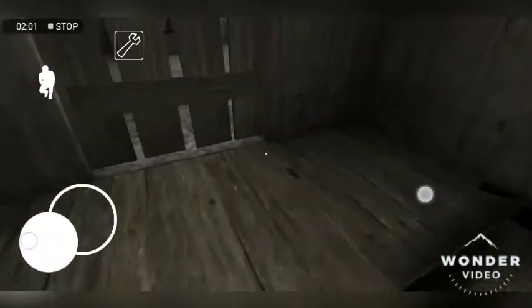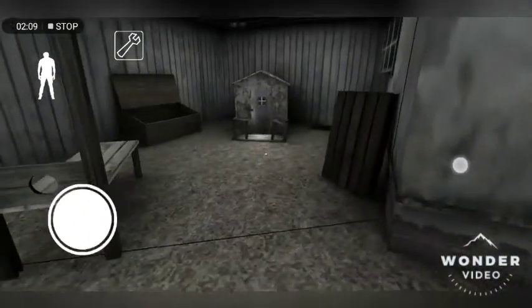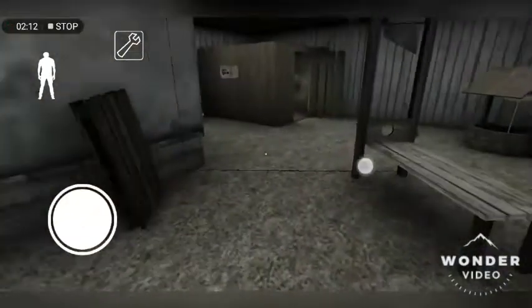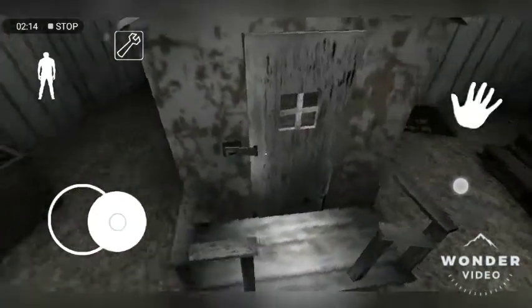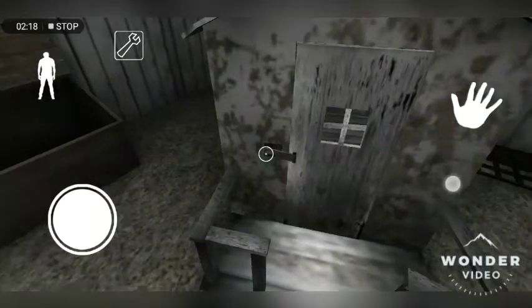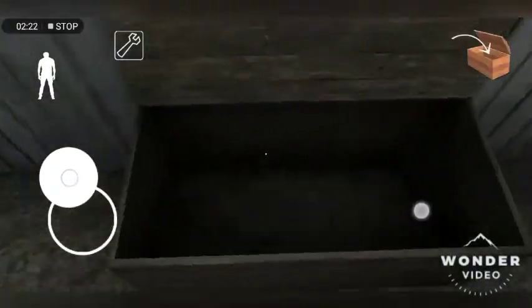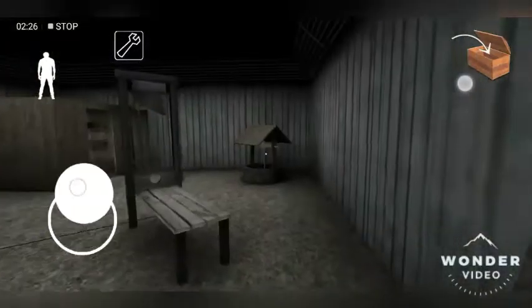You end up in this hut which is in the yard. Then you can open this wooden door and it takes you outside to a playhouse. There's a booby trap — and you can use the playhouse key to open it. You can hide in here, it shows the owner, and you can hide inside.